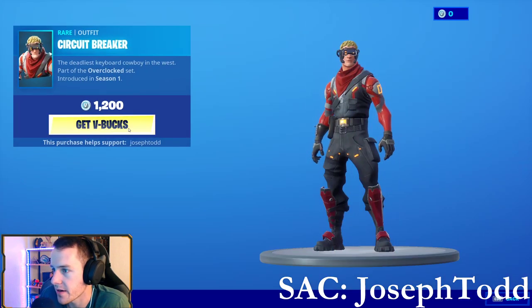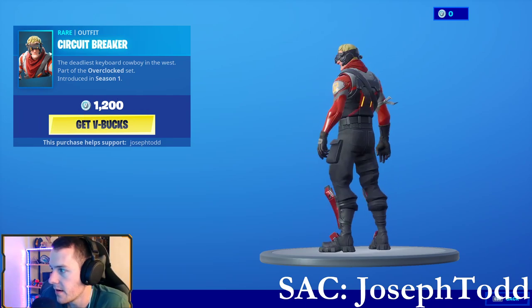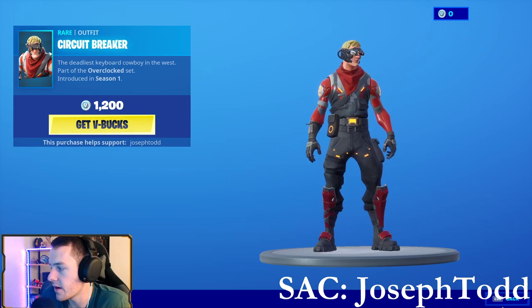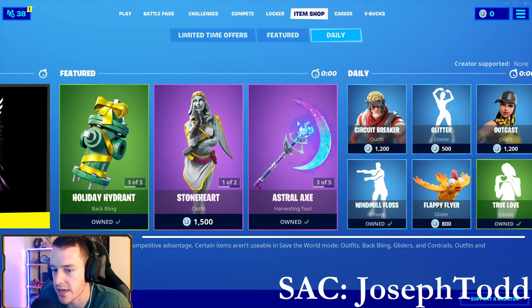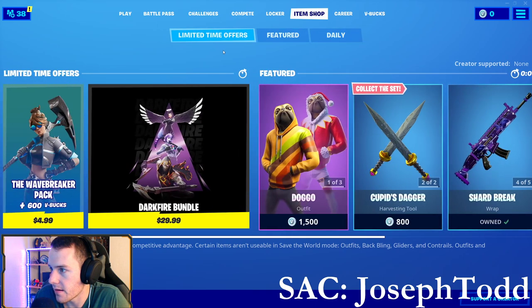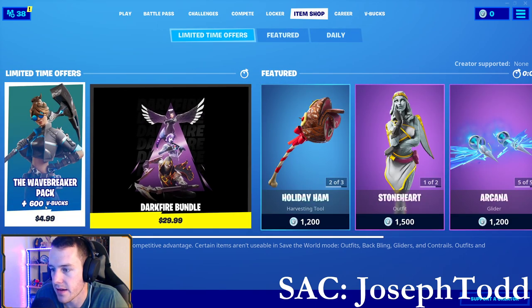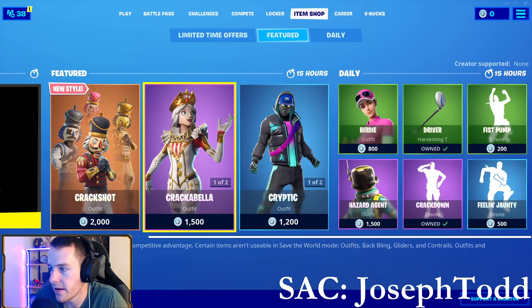Then we had Circuit Breaker — Circuit Breaker is pretty sweet, 1200 V-Bucks. I've seen a lot of people wearing this skin. But we're here for today's item shop, so it's going to change any second now. I wish they would fix this countdown thing so I'd know exactly how long. We also have the Dark Fire Bundle in here for $29.99 and the Wave Breaker Pack for $4.99.